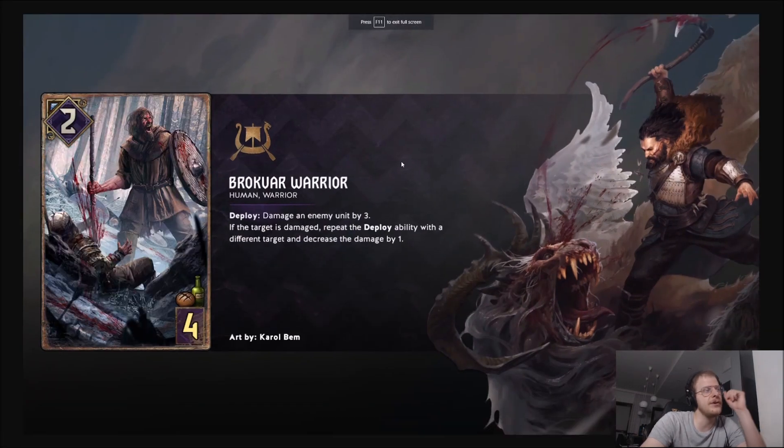And this is the Wolves. Now we go to Brockward Warrior. So another card that you can choose from. Deploy: damage an enemy unit by 3. If the target is damaged, repeat the deploy ability with a different target and decrease the damage by 1. So if you're not sure how it works: first, you cannot kill the unit - the power has to be in the red basically.